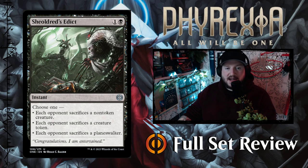Next up we've got Skrelv's Edict — one and a black for an instant. Choose one: each opponent sacrifices a non-token creature; each opponent sacrifices a creature token; or each opponent sacrifices a planeswalker. It has three different options so you can choose which is most relevant to your current situation. More board control — I like it.